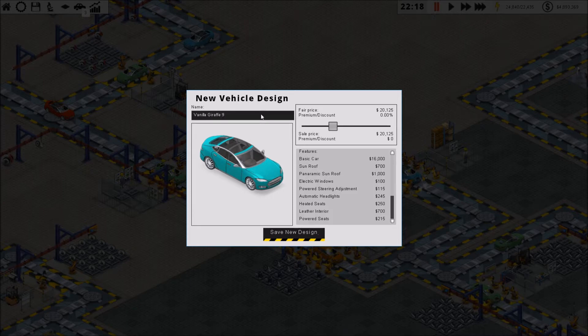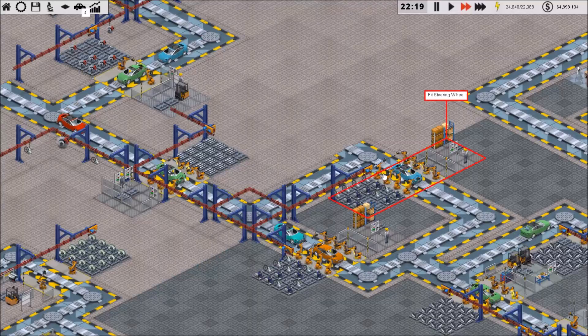Vanilla giraffe nine — look at that beautiful luxurious moon roof or panoramic sunroof or whatever the heck they're calling it. Save new design.